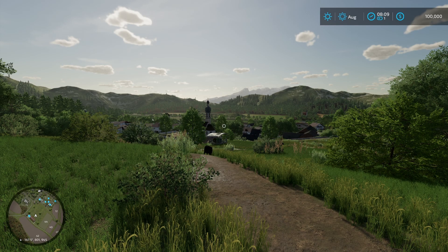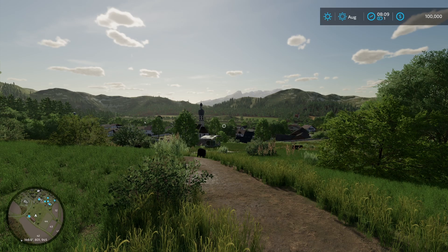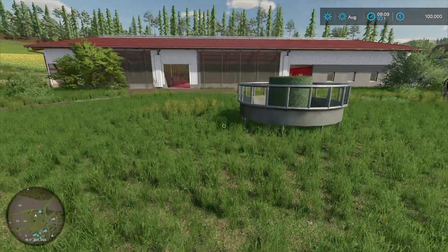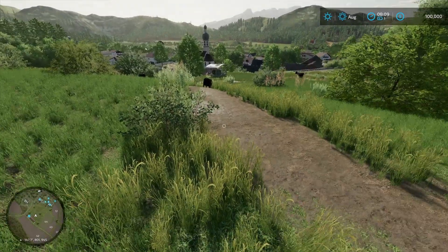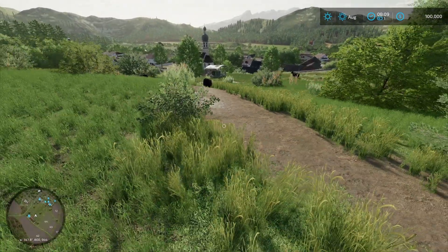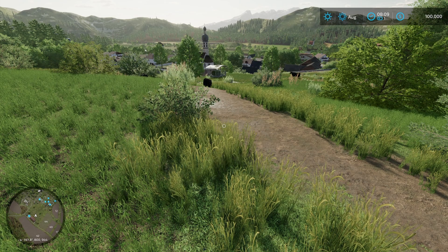I feel the need to jump in and do a little map tour. I have just dropped into this map and have not moved at all — this is where it starts you. We are in the cow pasture at the default spawn area, and this is for all platforms: consoles, PC, everything.